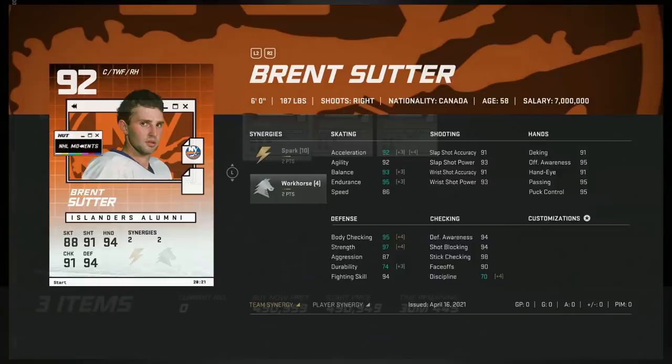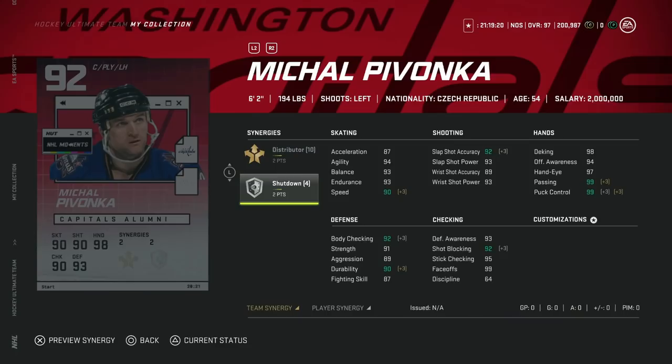After him we've got the 92 Michael Pavanka with two to Distributor and two to Shut Down. The 99 faceoff is something you definitely want to grab. Speed is 90 on a centerman, which isn't awful — it can get up to 91 — and his shot is in the low 90s. Hand stats are all great, body checking as well. A pretty well-rounded card with a solid synergy combo.